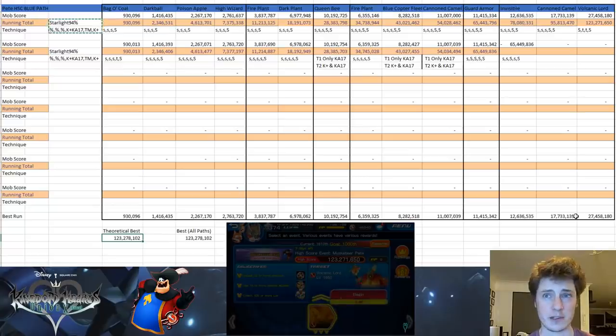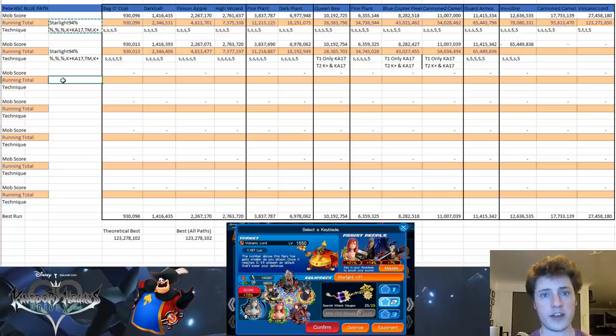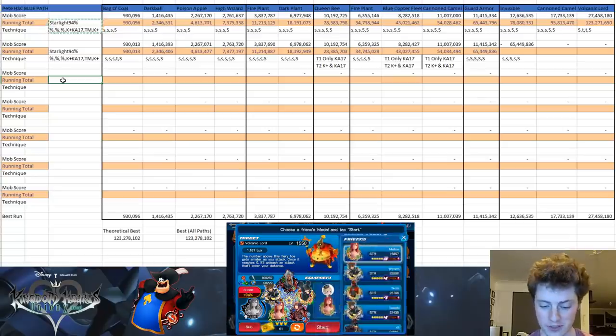Let's go ahead and do a blue run right now and try to change up the technique a little bit. I've thrown in literally three 3% medals at the start. I'm using Starlight because I get Kairi — I can use the Kairi medal and then do decent damage with Key Art 17. I might change to a Keyblade that offers much better bonuses for Key Art 17, like Counterpoint, and I'll write that down so I always have a record of my highest possible score. Obviously, if you don't know how you achieved a certain score, you're not going to be able to replicate it.